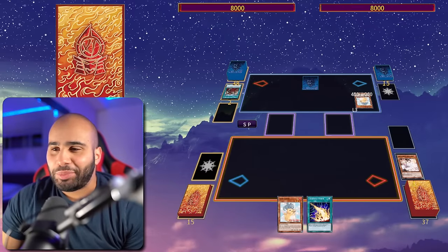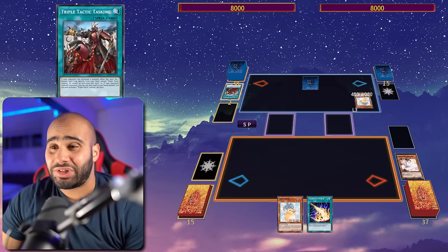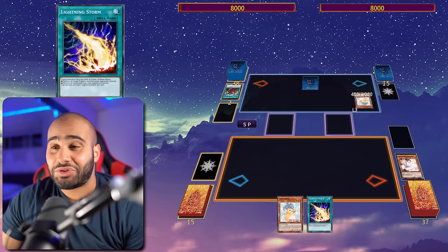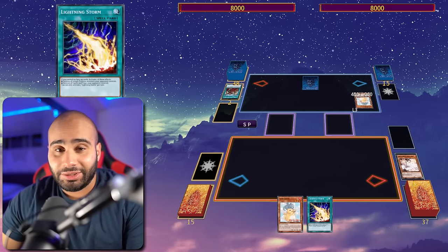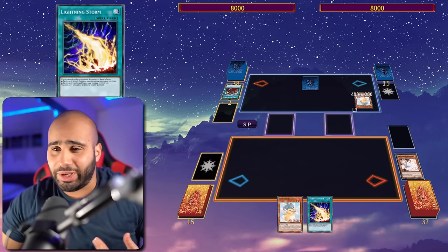Alrighty, combo number three. As you can see, my opponent has a Dora Draco on the field, D-Bearer set with a Fire Monster Engrave. I've got Dora Draco myself as well as Lightning Storm. You might be thinking - can this deck kill under D-Bearer calling Synchro? The answer is of course yes, you just have to play correctly.